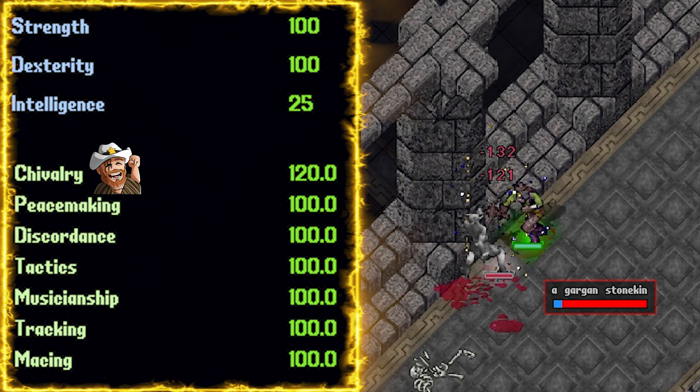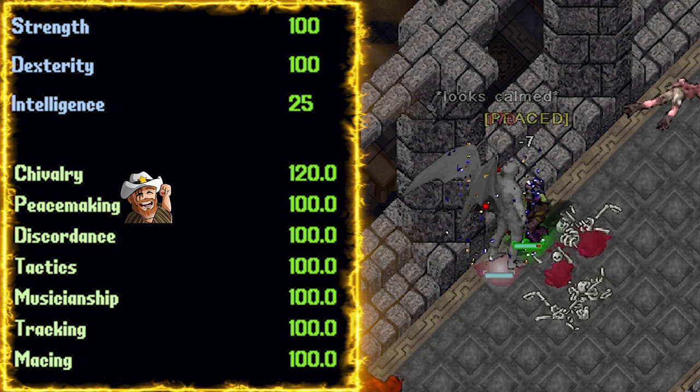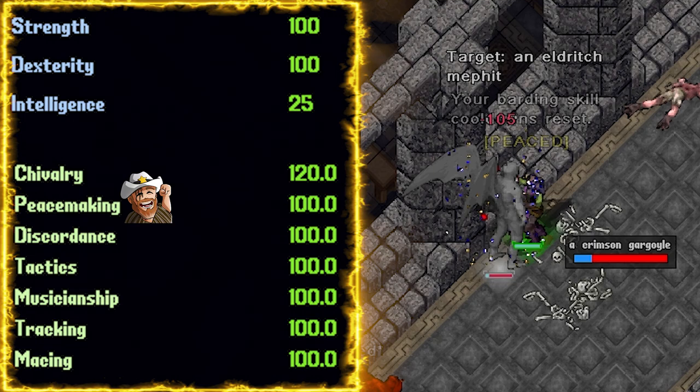Moving on to Peacemaking at 100. Peacemaking will put the creature in a peaceful state, unable to move or attack — it just sits there. Keep in mind, Peacemaking can be used on creatures out of their aggro range, meaning if you're patient and careful, you can kill most monsters without them ever aggroing on you. Be sure to use this on the ground next to you so that you gain a very nice accuracy buff.